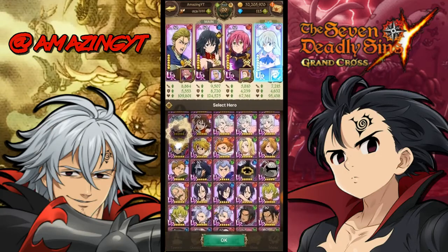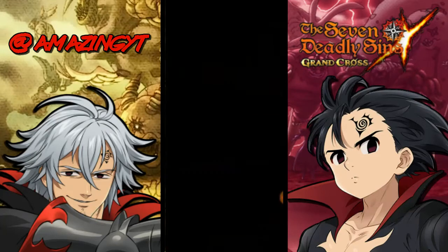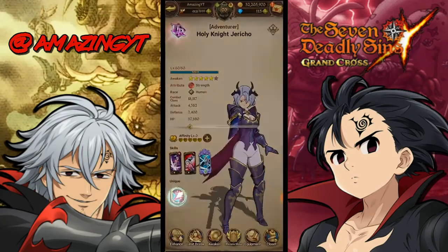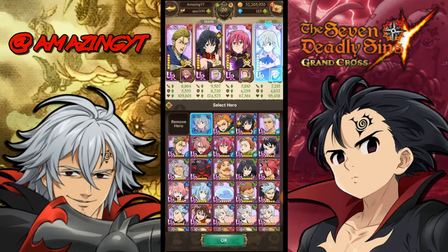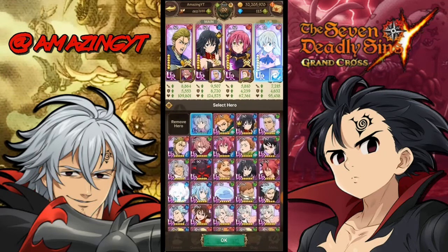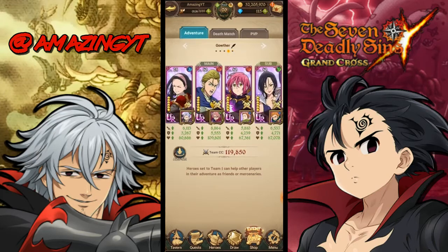You can also use an attack-related stats buffer for the color. Red Jericho is one of them — she buffs the attack-related stats of strength allies, so you can use Red Jericho in the back to boost Hauser's and Gother's damage. But if you want to be sustainable in farming, definitely use Red Liz.